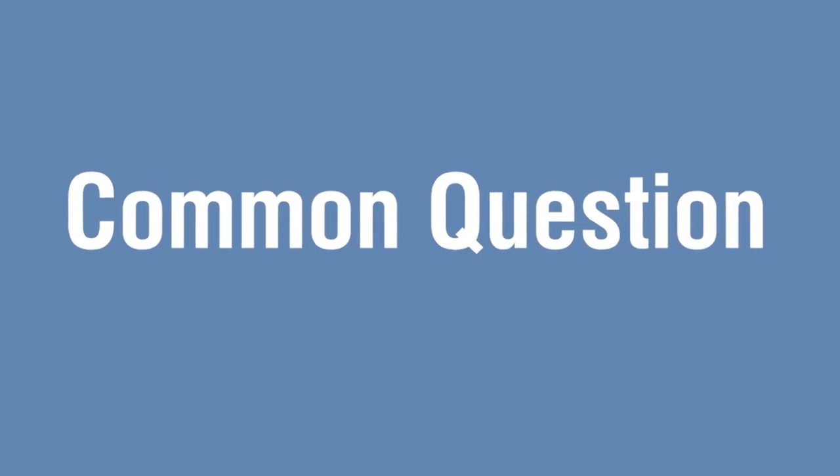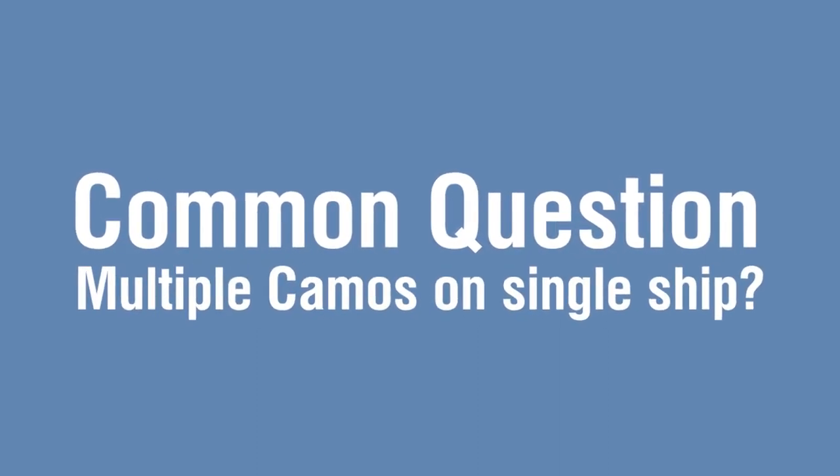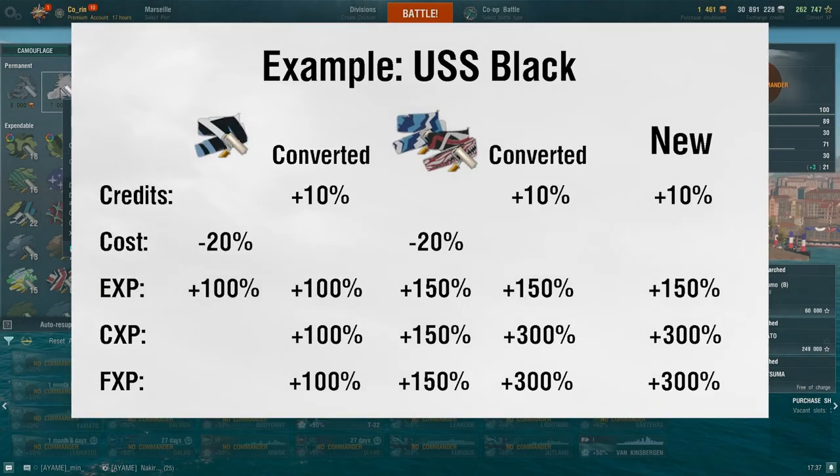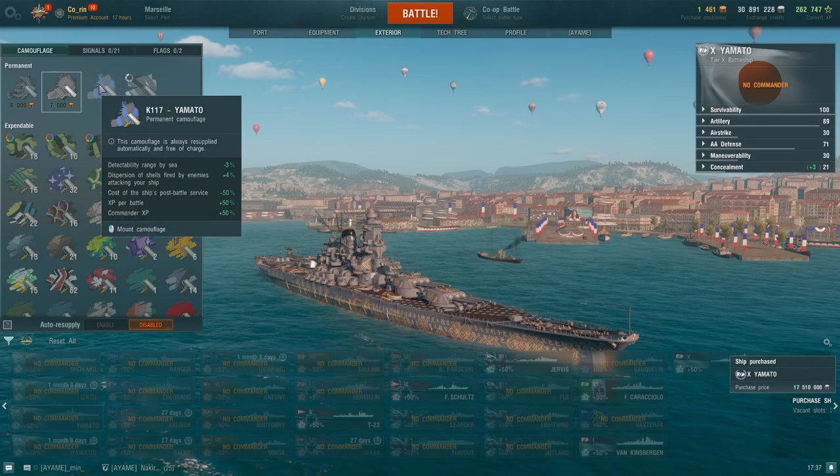Now, what if you have multiple perma camos for a ship? The bonuses will not add up, and instead the system will pick the best economy boost for each currency, and automatically apply it to your ship.